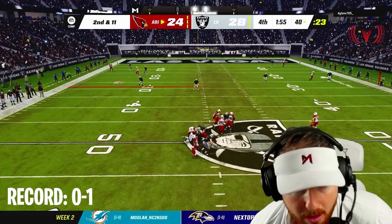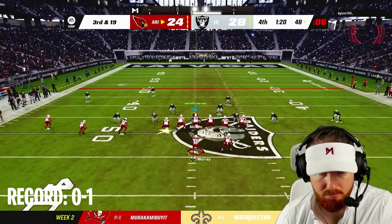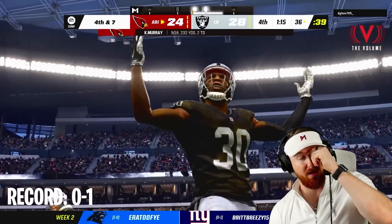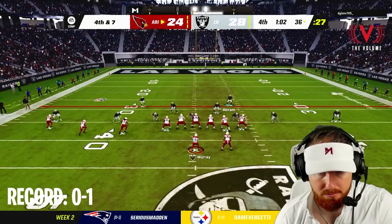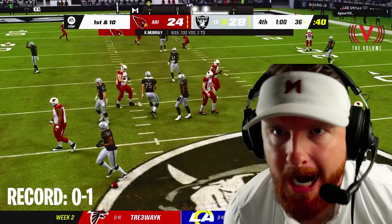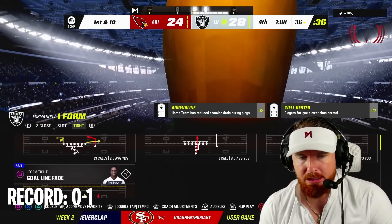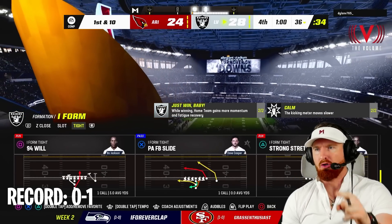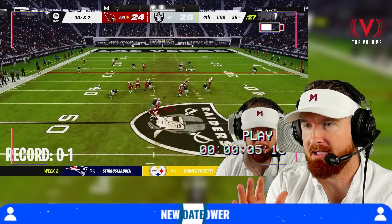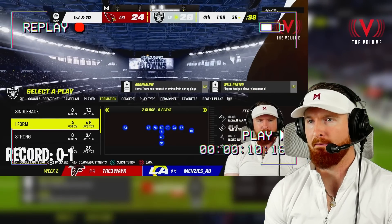There we go boys! Fourth and seven — this is it right here. He hurried to the line trying to put his nuts on the table, it almost worked. Look at the replay — fourth and seven, we didn't even get defense set up but because he went so quick he wasn't able to pick up the pressure. That was the difference maker right there.